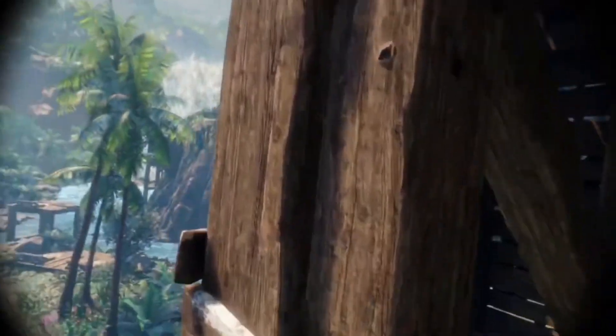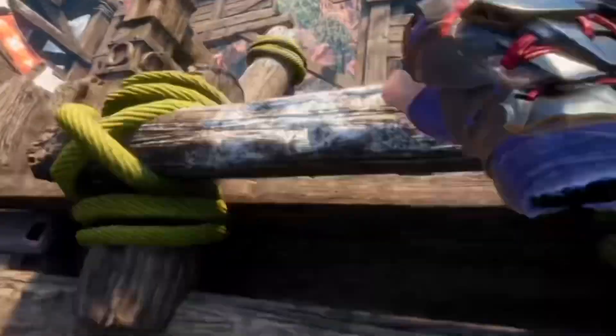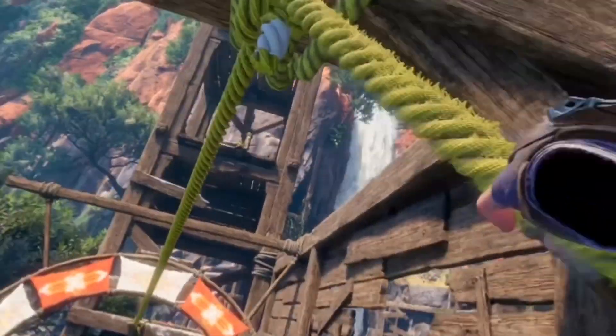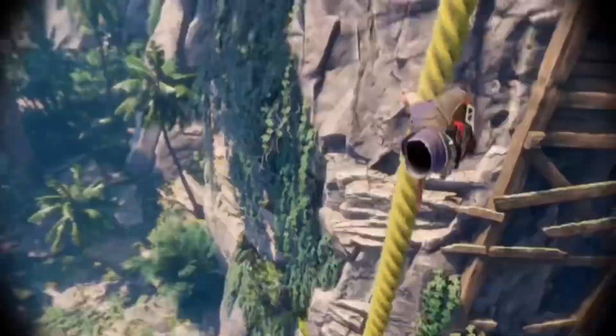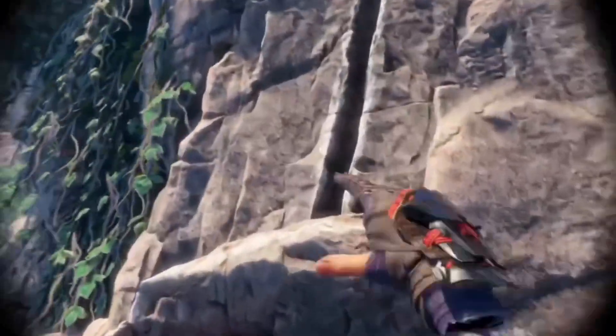Jump and try to grab it to the left if you can, and climb up as fast as possible. Playing while standing while setting it to seated makes this a lot easier. Whenever you climb on ropes like this, you're going to want to use both hands to slide down the rope in order to increase your overall speed. Get to the top, and what you're going to do here is jump, grab the rope and then let go. Make sure to grab it again before you reach the bottom so you do not die, because that would be no fun.